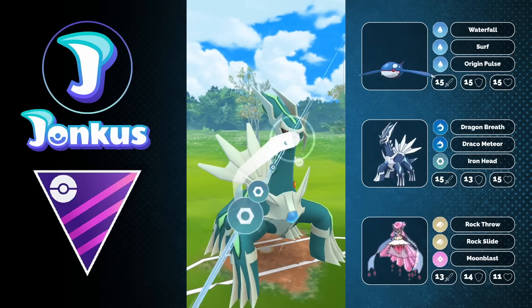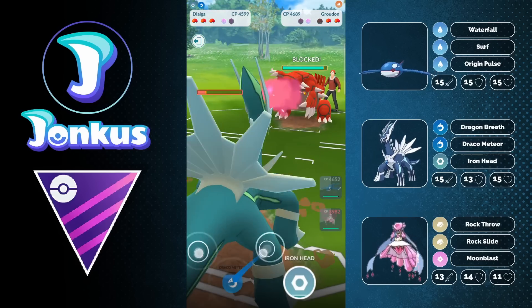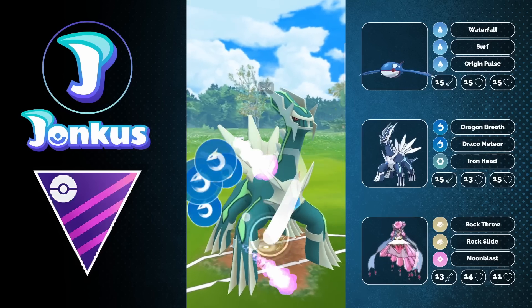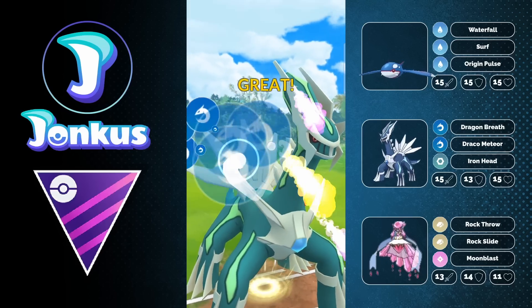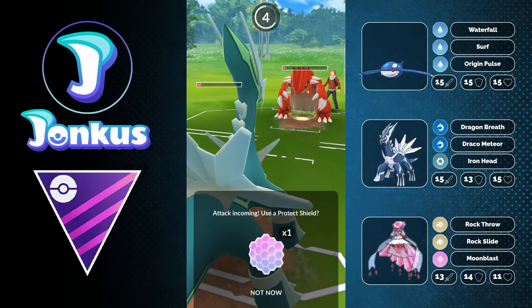First game here — we're going to have a great lead with Groudon against the opponent's Kyogre. We're going to have Dialga as our safe swap. We're going to be able to get a shield from the opponent, and still go for the Draco Meteor, do a ton of damage, and force the opponent to throw another charge move.